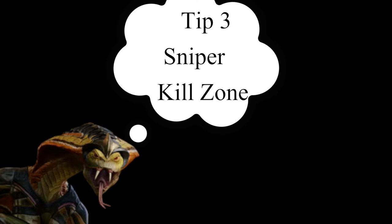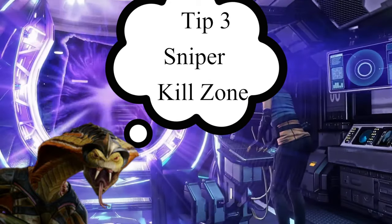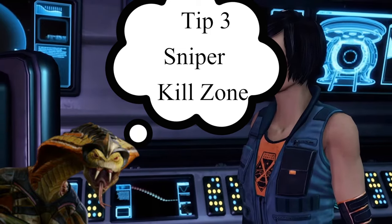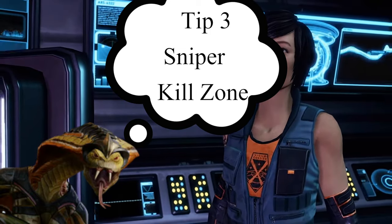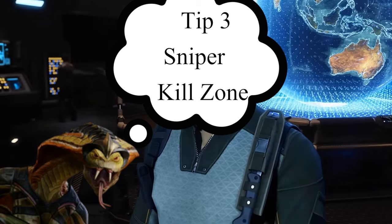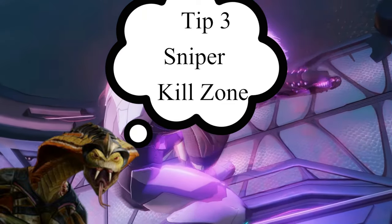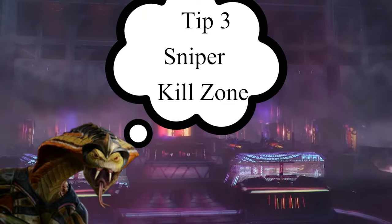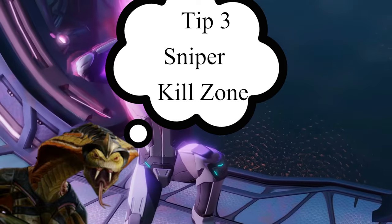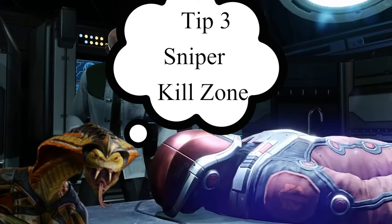Tip number three: the Sniper's Kill Zone ability. Kill Zone always allows overwatch shots even if you do not have Squadsight or Long Watch — it's just part of the ability. So even if you get it on other characters, Kill Zone will give them quote-unquote Squadsight as long as someone can see an enemy that is moving. Also keep in mind Kill Zone nicely interacts with abilities that allow overwatch shots based on things other than movement, so a Kill Zone on a Specialist is an absolutely deadly combination.